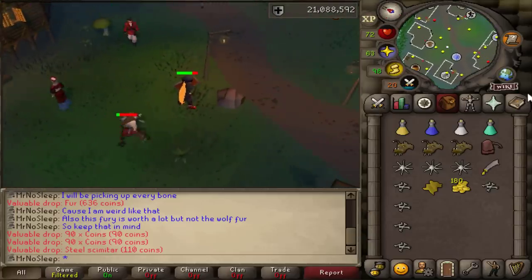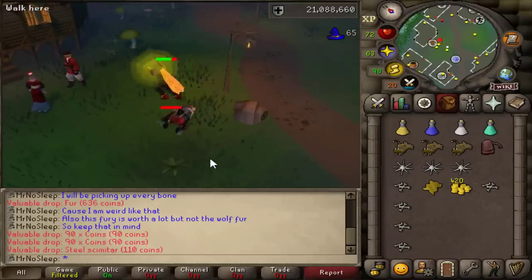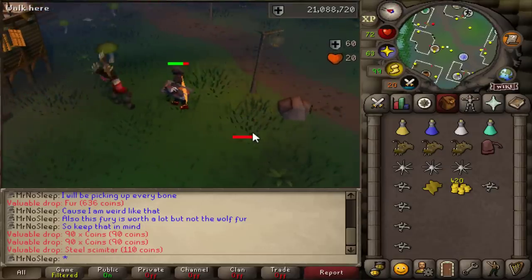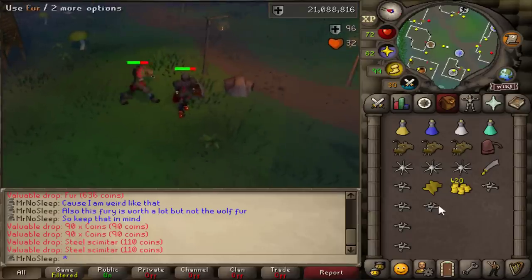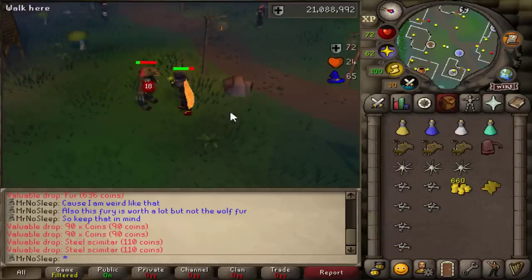At the price check, the gear for this video — I still haven't upgraded to Bandos, but don't worry, I'm in the works of it. It's just a set of full obsidian with a dragonfire shield for a little extra defense, and the main weapon was a whip. I'll be training defense the whole time.